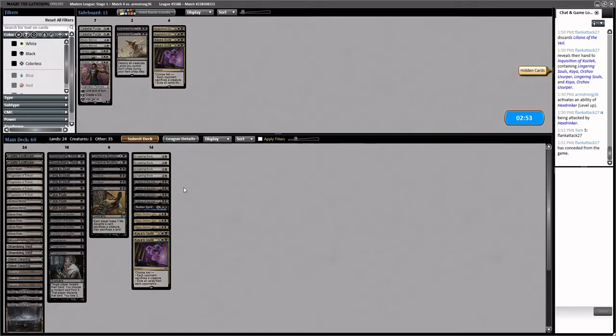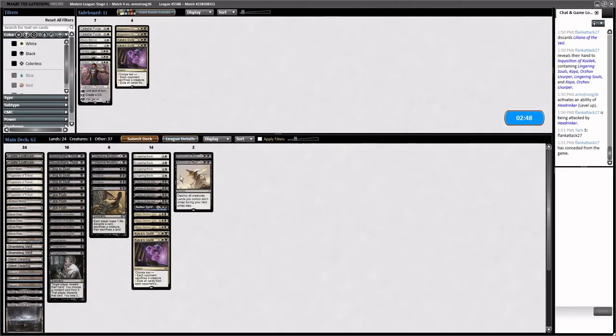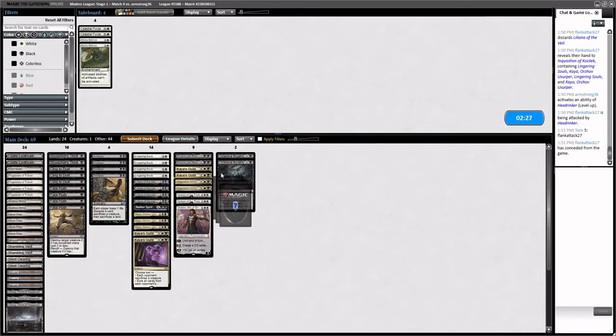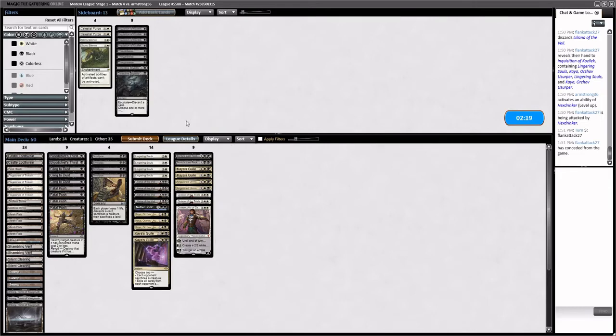We can see how many black cards they play — Dark Confidant alone is almost enough reason to run Celestial Purge, and we have a good answer to it. This hand is very good — it has lands to cast our spells and ways to answer Planeswalkers. I'm surprised they have discard in post-board — that's so weird. What is this discard accomplishing? I mean, they can take the Kaya, which is something, but it just doesn't seem right. Our lands are better than theirs with Castle Locthwain. We'll play Kaya — it kills their Hex Drinkers at least.